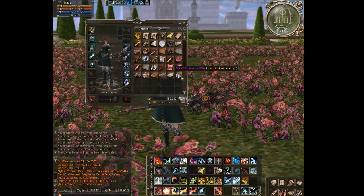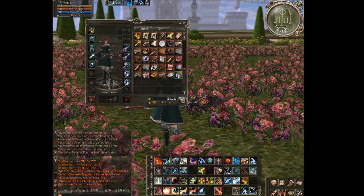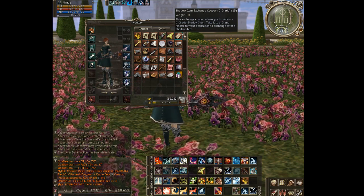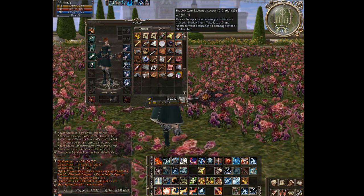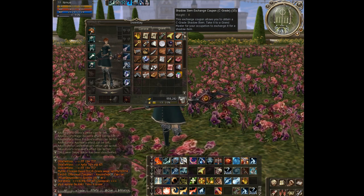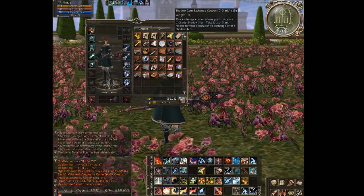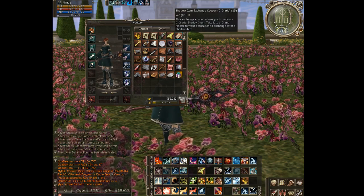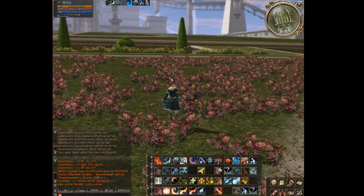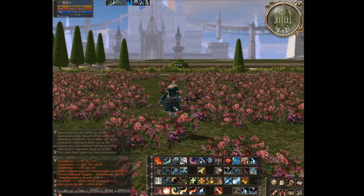Oh — Box of Experience, cool, I don't know where I got that from. Also, remember that your shadow item exchange coupon — you have to get the weapons while you are on the levels that represent that grade. Because I tried to get a D-grade weapon when I was level 40 and the NPC would not give it to me. So it's a good idea to just exchange for a few weapons — maybe 3 or 4 if you want more. I've never used more than 3 weapons, but just to be safe, get a couple.